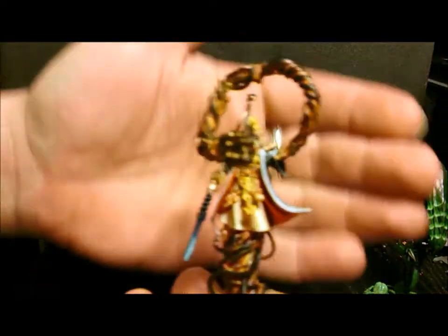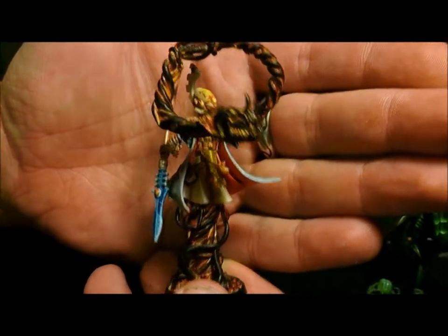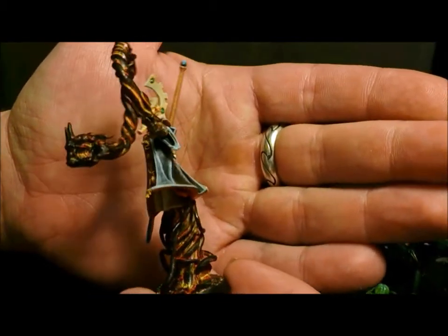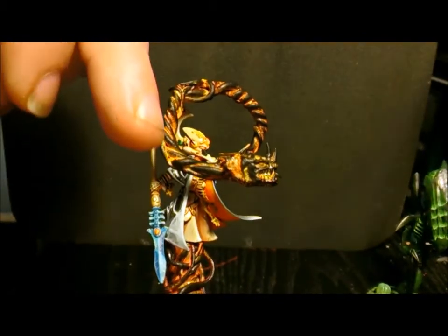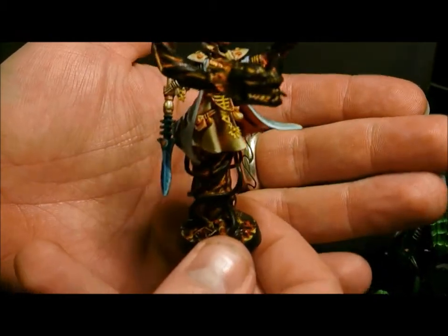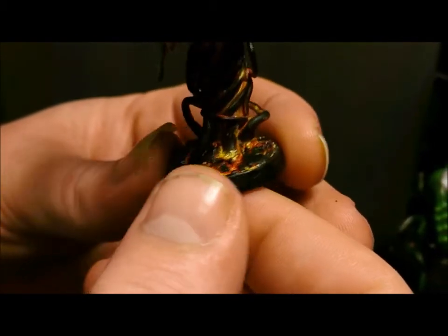The next one is my Farseer. I got him finished — I think it was last night I put the last coat of black on the lava. This is meant to represent a psychic power. He's pretty much done; all the lava base and everything's done.